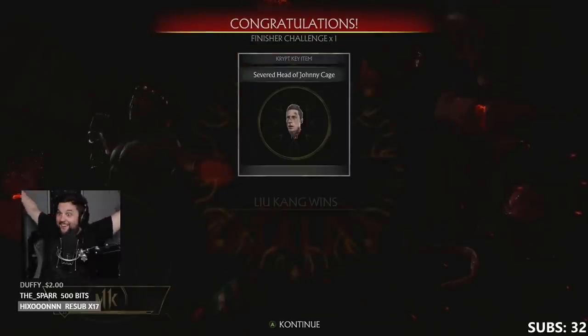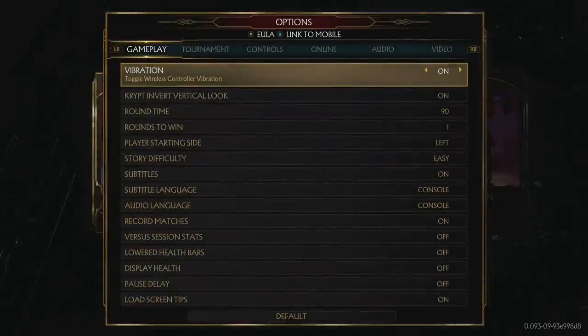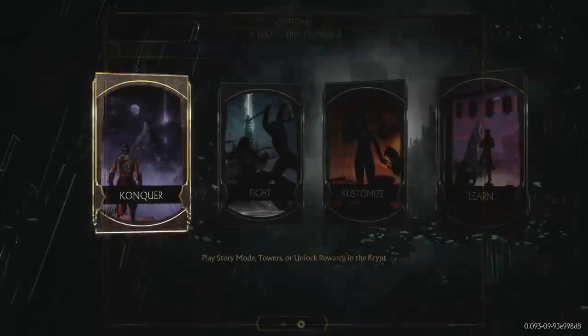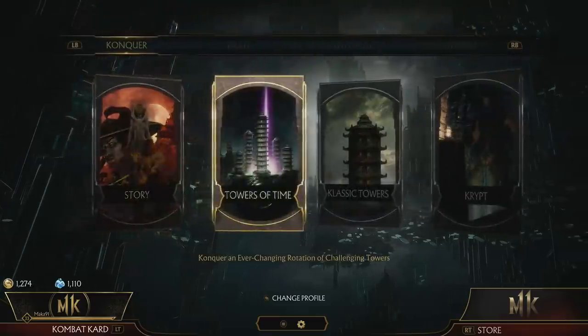Before you go off and do that, let me show you how to save the most amount of time and give yourself the least headache. The very first and most important thing you want to do is go to the menu settings and change the amount of rounds to win a fight to one round instead of two. This will allow you to do a fatality in every round you play.